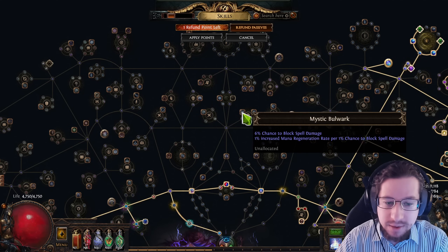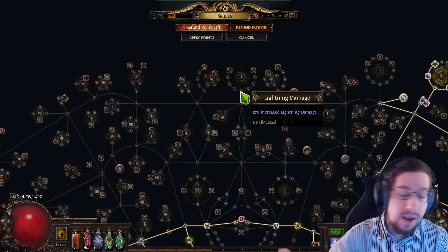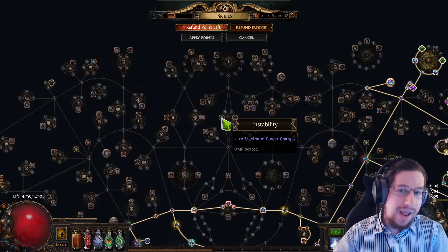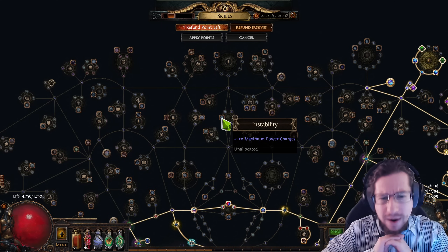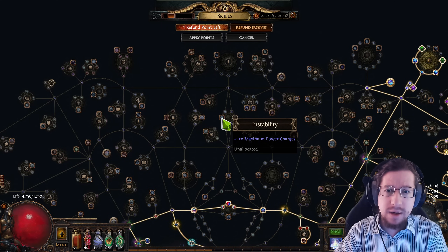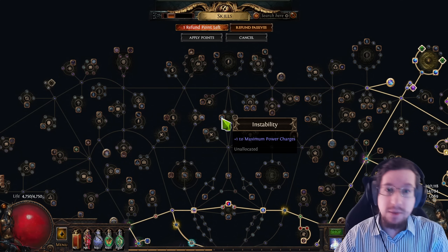I expect this to be a very expensive and powerful tattoo. A lot of builds are going to use it. There are a couple of other places in the tree where you can put it, but this is by far the best due to its overlap with so many good nodes — like Recoup, you want it on a lot of builds. You can get a little block, maybe some Herald Effect, power charges. I don't see this one sticking around if skill tattoos go core. It's just way too powerful.